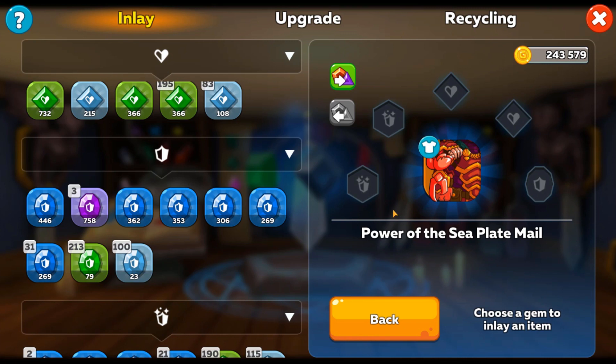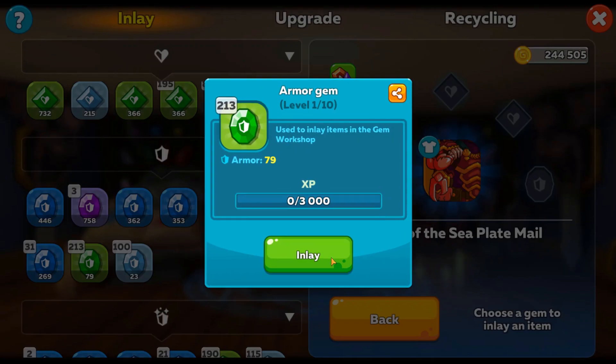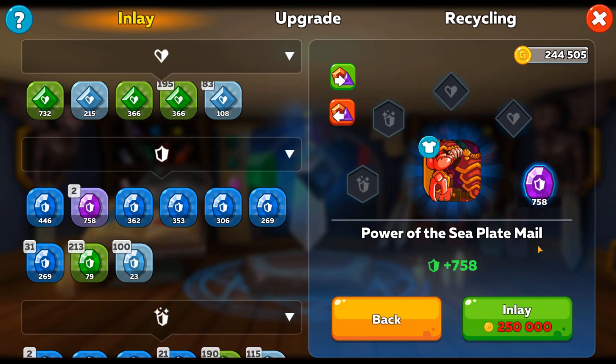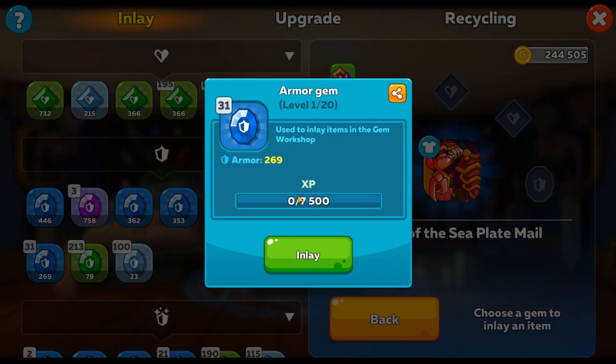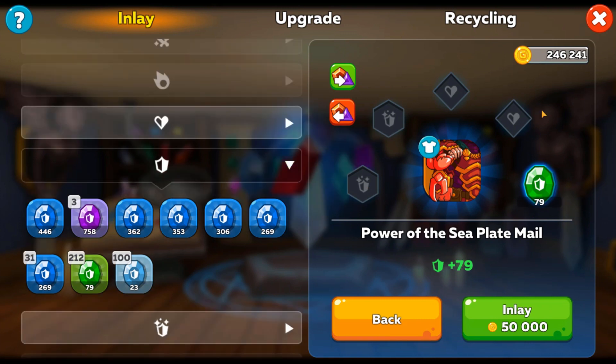One last thing: the different rarity gems have different insertion costs. A grey gem costs 15,000 gold, a green gem 50,000 gold, a blue gem 100,000 gold, a purple gem 250,000 gold, and an orange gem doubles that at 500,000 gold. Because the higher the rarity the more they cost, it's a good idea when merging to insert one of the gems first – say a blue one at 100,000 gold – and then when you merge it, it will automatically be upgraded to purple and it won't cost anything extra to insert because it's already in there.